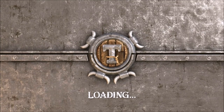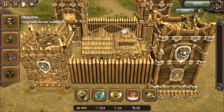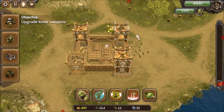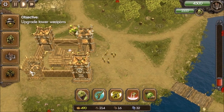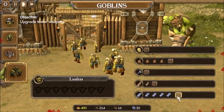Alright, so let's go ahead and load up Timber Post here. Hopefully it saves my progress. Looks like it did. Upgrade tower weapons. Let's just quickly take stock — it looks like these guys are not doing anything, so let's get them quickly working here.